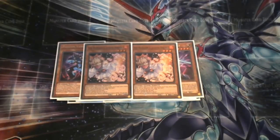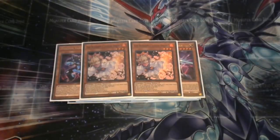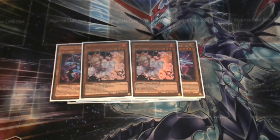Ash Blossoms are at two. Ghost Ogre and Effect Veiler are very helpful to the deck as well — not only are they hand traps for negations and outing problematic threats, but being Lights they also serve as Galaxy Soldier food. Ash Blossom is just doing well for me at the moment.